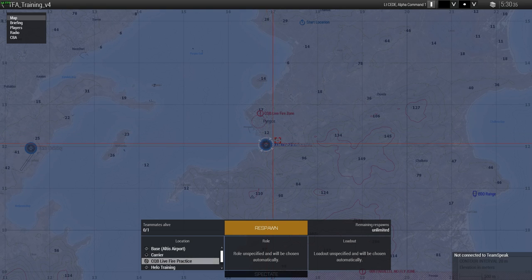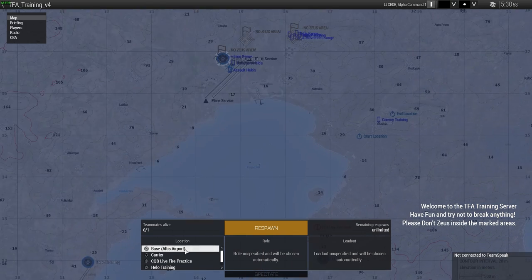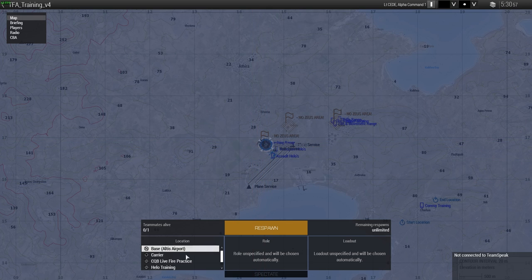The CQB live fire zone is a good option to practice hot landings because you can get a whole bunch of enemies spawned into that area and you'd have to come down and try to avoid getting shot. If you want to just practice your jumps in general, you can go to the base spawn at Altice Airport — everything is set up there ready for you. Both work identically; there's a laptop system that allows you to spawn into an aircraft and jump.